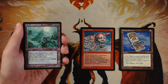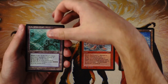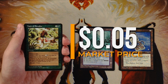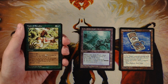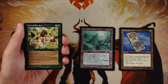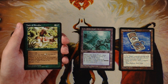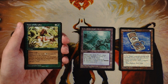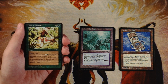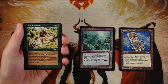Taste of Paradise is a sorcery for three and a green that gains you three life, plus three more for each additional green mana you pay. It can generate tons of life, but I don't think life gain is a good all-in strategy in limited — it's similar to fog effects in that it just stalls the game. Cards like this can't do anything other than gain life. It might work as a sideboard card against aggro, but it's definitely not a first pick.